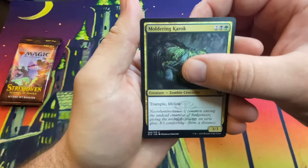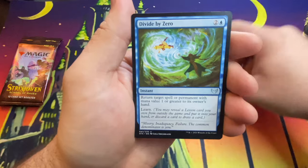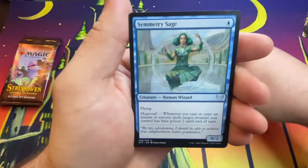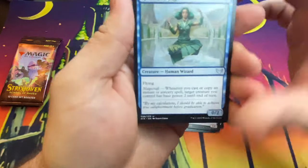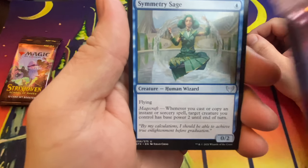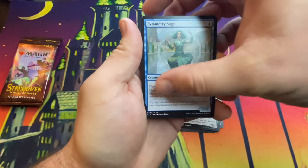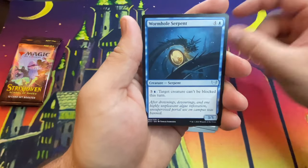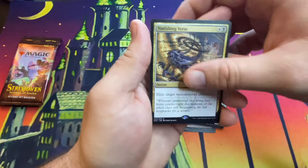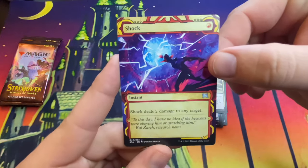Elemental Summoning, Moldering Krokoark, Zombie Crocodile with trample and lifelink, Specter of the Fens, Aether Helix, Divide by Zero — math not for me. Master Symmetrist, Symmetry Mage — this has the new mechanic called Magecraft: whenever you cast or copy an instant or sorcery spell, target creature you control has base power two until end of turn. Wormhole Serpent, Vanishing Verse — that's our first rare, exile target mono-colored permanent. And here we go, our first Mystical Archive: we have Shock!